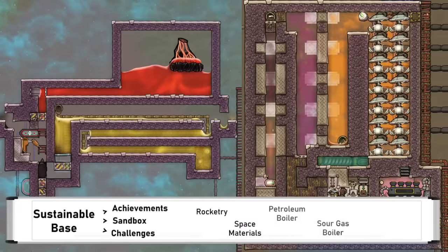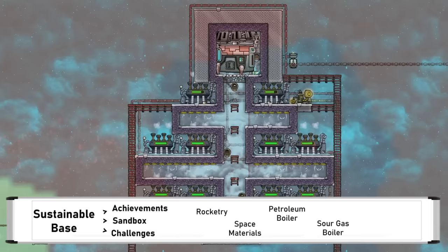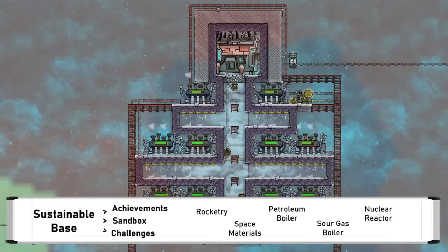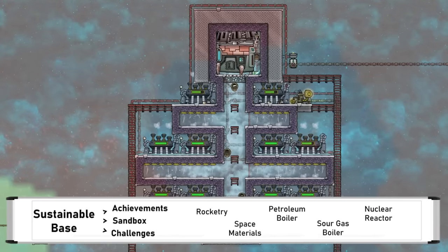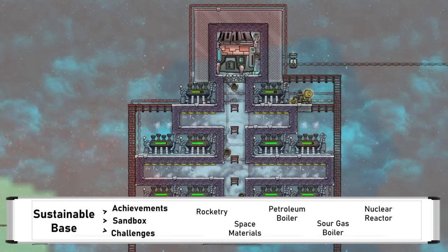Petroleum boilers and sour gas boilers are very powerful designs and definitely worth playing with — just beware they can break in many fun ways. Nuclear reactors are another powerful tool and definitely worth looking at for both power and rad bolts. And beyond even these, there are loads of other designs worth playing around with. You can really go as crazy as you can imagine and build.